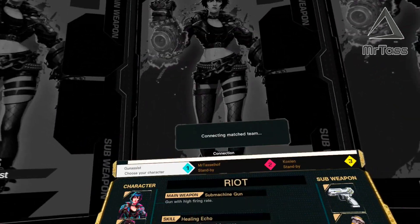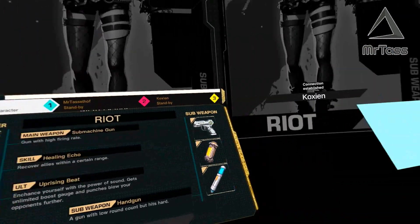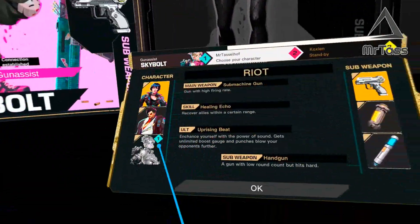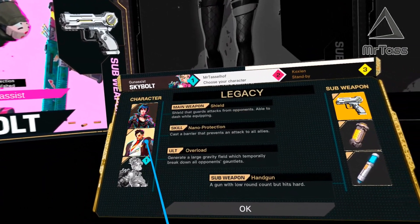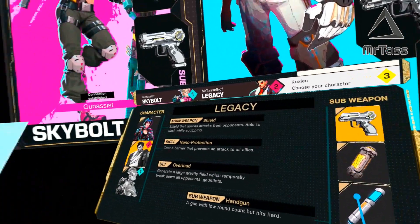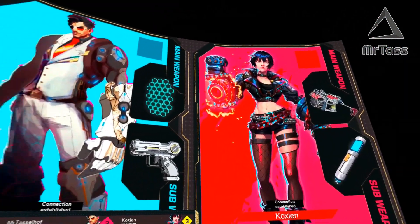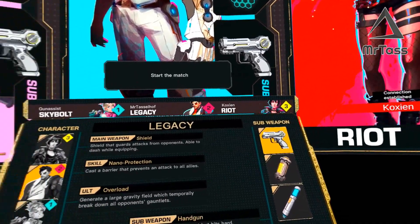Hey everyone, hello — I am recording for just a quick little video of gameplay, just so you know. Alright, so yeah it looks like we got three characters here. First person gets their first choice, then you can pick which one you want. I'm going to go with Legacy. What do we get here — cast a barrier and generate a gravity field. Let's see how we do.